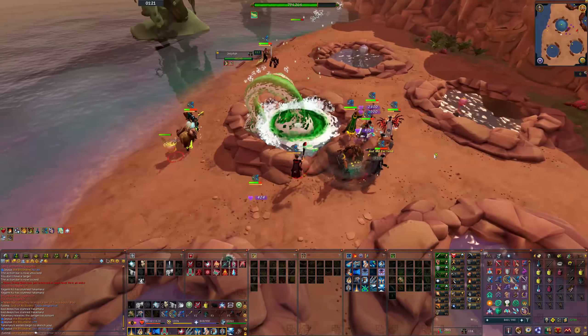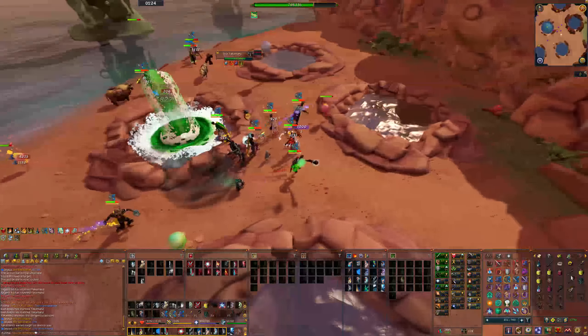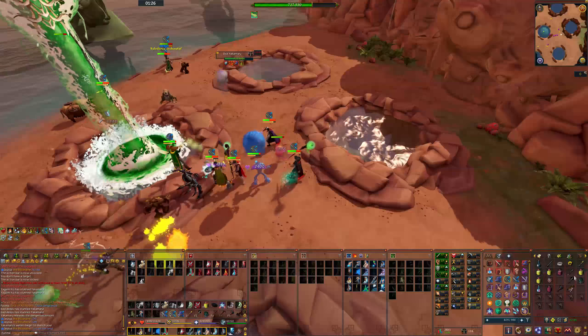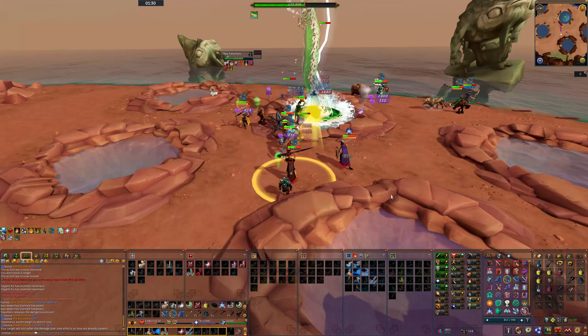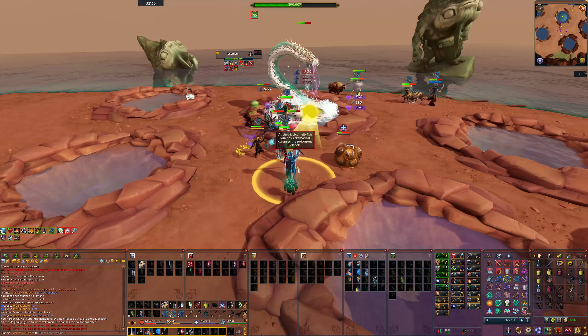Yakimaru then moves on to the middle pool. If the poison tank did his role correctly after 200,000 life points lost, Yakimaru will move to the next pool in the clockwise rotation. If not, you'll just have to redo the same pool again.